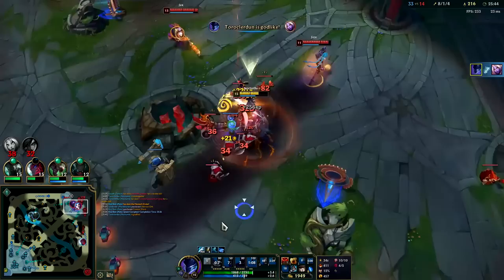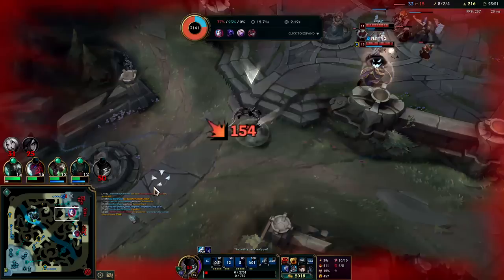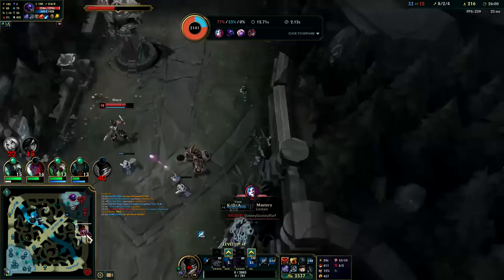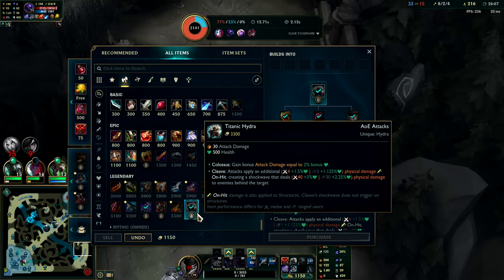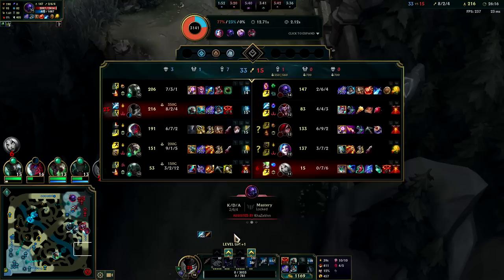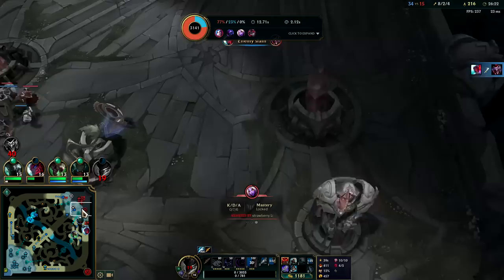Yeah that sucks — we gave Jinx a thousand gold and all we got was Soraka out of it. Jax had a solid rotation, he got there really really fast. Now that we have Titanic I'm tempted to get more HP style items — Dead Man's wouldn't be terrible, Sunfire's wouldn't be terrible either. Would be really nice for killing Jinx.